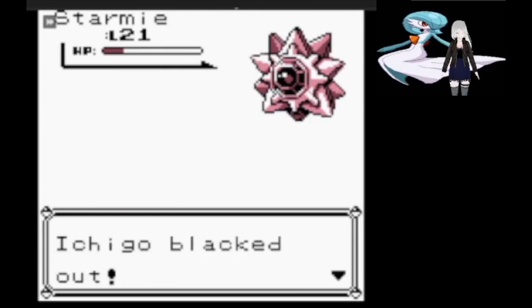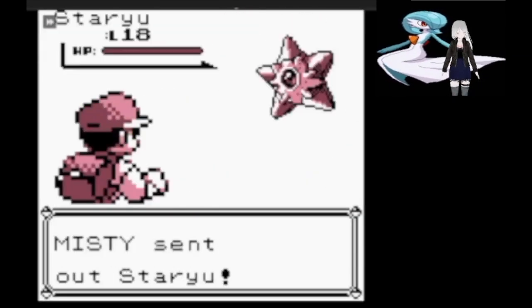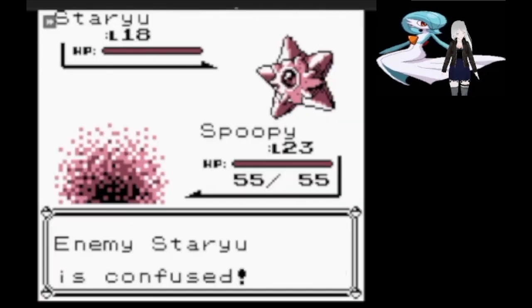After all of this, you would think that Misty would be similarly easy. But as you just saw, Starmie is able to KO Spooky with Bubble Beam, meaning we have to try again.